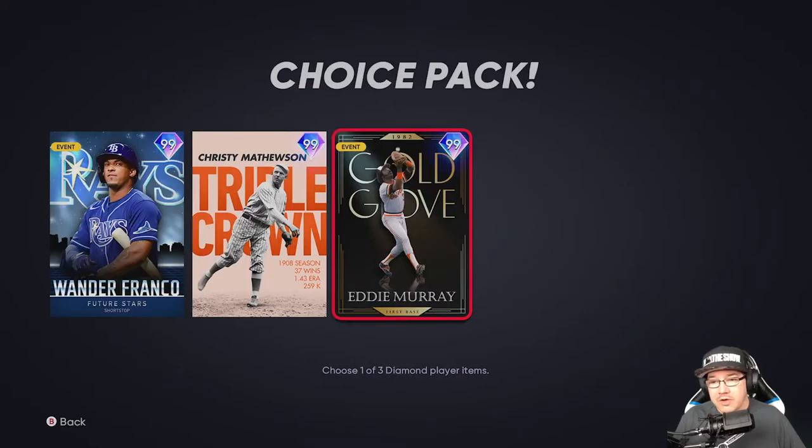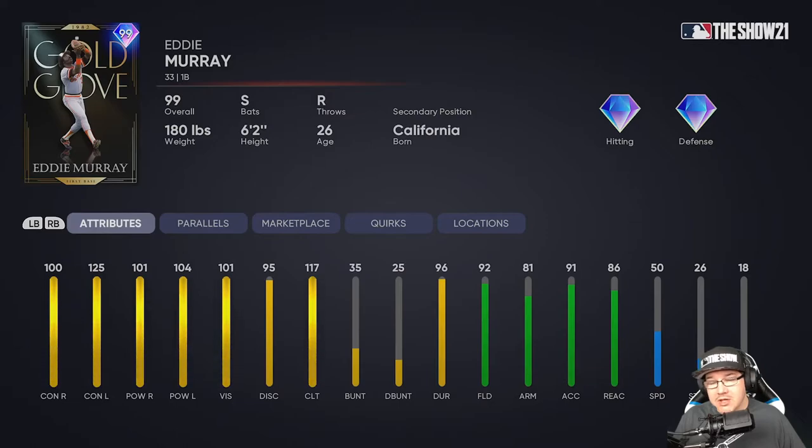If you're needing a really good in-game pitcher or your bullpen is struggling, Christy Matthewson would be your guy. Last up is the Gold Glove Eddie Murray card — first baseman. Unfortunately that's his only position, so he's limited there. However you're getting 100 contact right, 125 contact left, 101 power right, 104 power left, 101 vision, 95 discipline, and 117 clutch. You also get diamond defense with 92 fielding, 81 arm, 91 accuracy, and 86 reaction. Not much speed, but a great switch hitter.